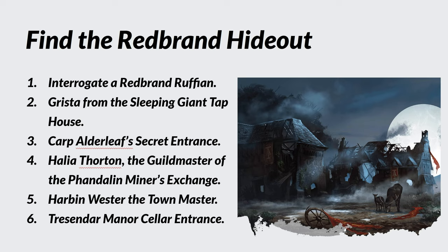Finding the Red Brand Hideout: interrogating a Red Brand ruffian after subduing one or more bandits is probably the best and simplest way. The party will encounter Red Brands in town — there is a confrontation with four of them, kind of like an old western. You'll find information on pages 19 and 20 about what they know. They could also talk to Grista at the Sleeping Giant tap house, who will have overheard its location — information found on page 18.